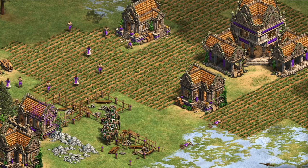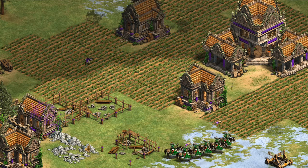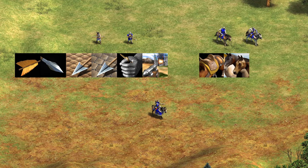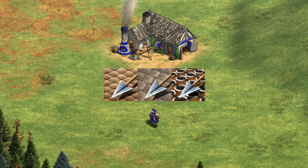Cavalry archers aren't an especially popular unit in general, but for Huns they're actually a good choice. Part of what makes them unpopular is they need a lot of upgrades, so a straight fast castle into cavalry archers is often fairly weak. It's better to start with a different unit at the stable or archery range and then make the switch to cavalry archers later. The fact that cavalry archers share so many technologies with both the archer line and scouts or knights means that by getting upgrades for any of those units you're indirectly setting yourself up for cavalry archers later.